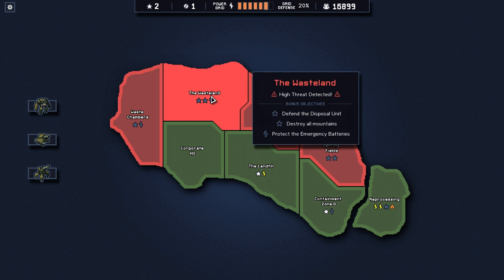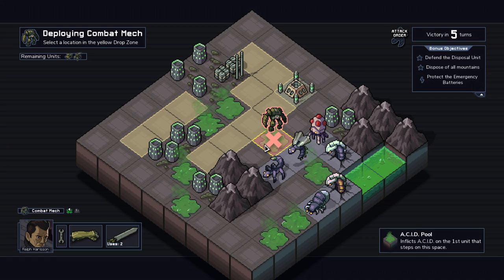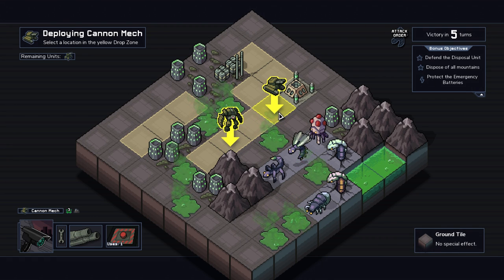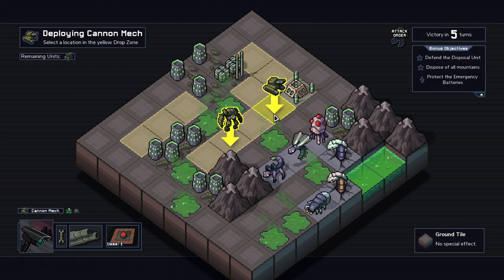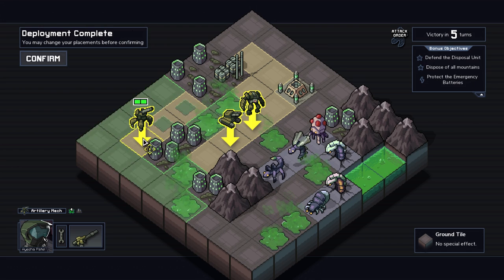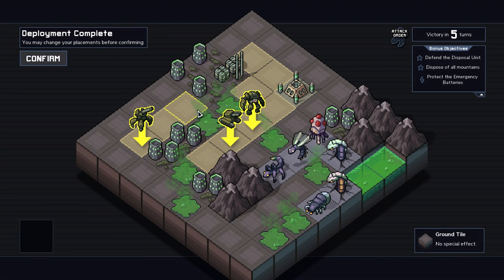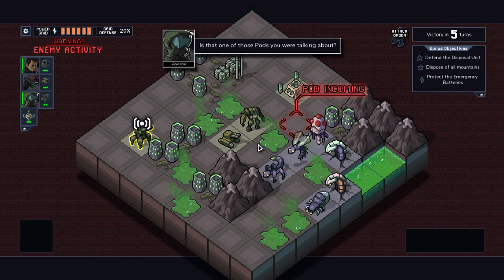Protect the emergency barriers, defend the disposal unit, and destroy all mountains — what, that's a lot of mountains to destroy. This game certainly asks a lot of you. There's a thing here — acid launcher, cannot be moved by any weapon effect, push, teleport, etc. I don't know what it does — we'll see. I've noticed I don't have a lot of fixed acid on the first unit. Okay, I'm gonna swap these two out, and the artillery guy will be in the back — but the positioning for this is just atrocious.